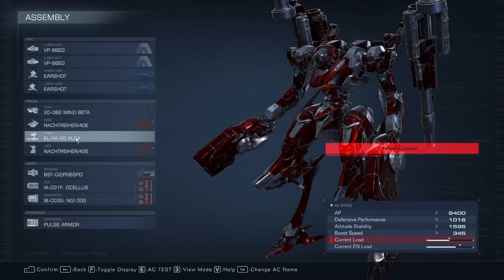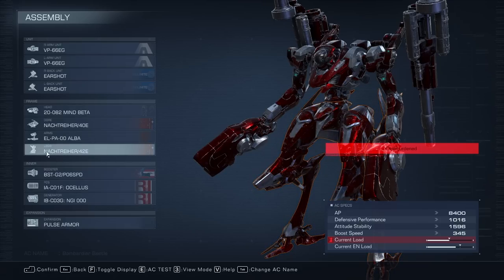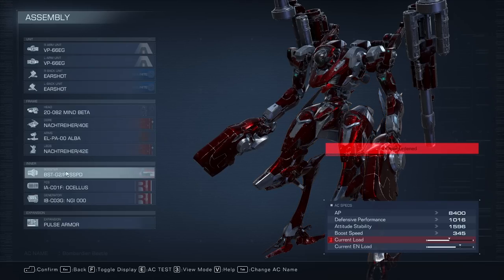We're using a Noctriher Frame with earshots. Noctriher Legs — these are actually very important to the build because you need to be able to jump very well. You need a high jump, which this does have. But I don't want Reverse Jointed because dodging is important on this build, and Reverse Jointed is actually bad at sustained dodging because the dodge makes you go airborne, which you don't want. We've got the BST G2 booster because it has the highest walking speed and good quick boosting.